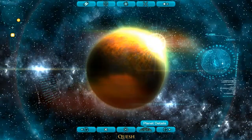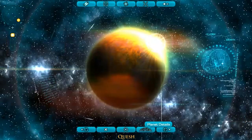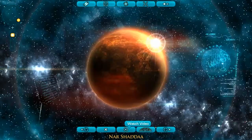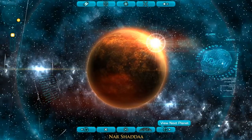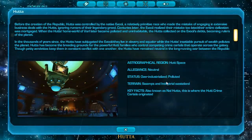Quesh — in Hut Space. Allegiance: Republic. The Empire has moved in to hijack public mining operations. Next planet — Neutral, controlled by the Hutts. Nar Shaddaa. Hutta — this is the capital of the Hutts. Neutral, over-industrialized, polluted. So this is Hutta.